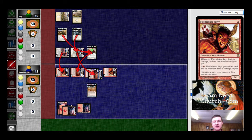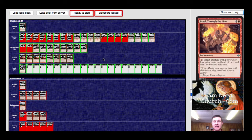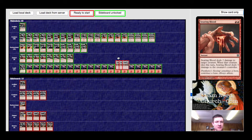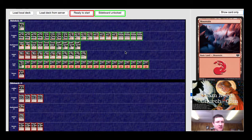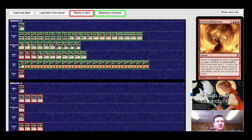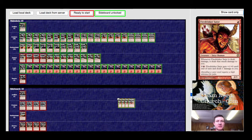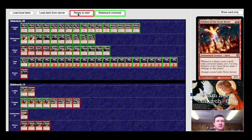For Game 2, I'm going to want the Searing Bloods. A Harness by Force could do some work here. And then maybe a Faded Conflagration. Take out a Hammer. I'll do that because a couple of things can get that big after I've let them go. So we'll take out the Fire Drinkers and the Hammer of Purphoros, and try to run it through like that.